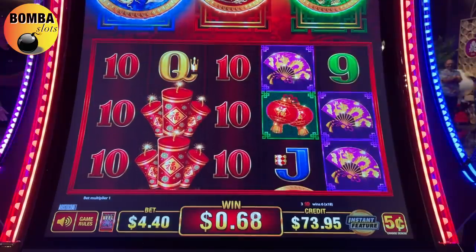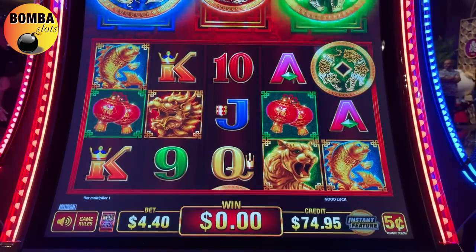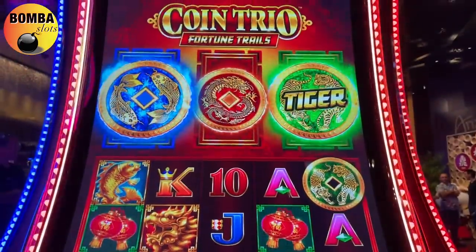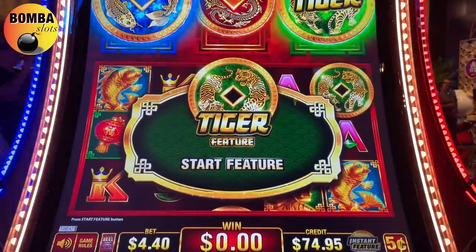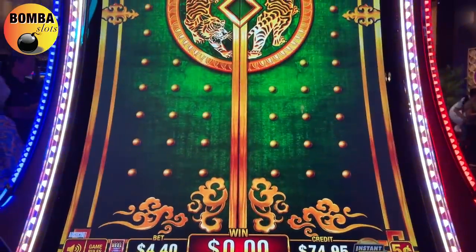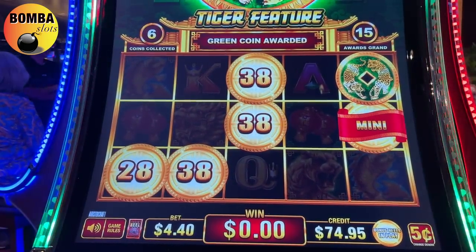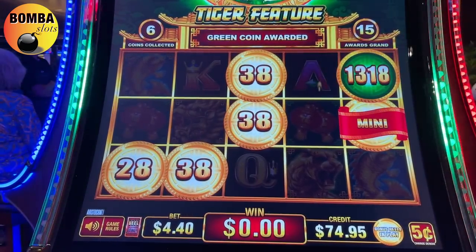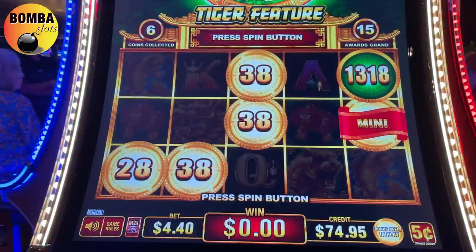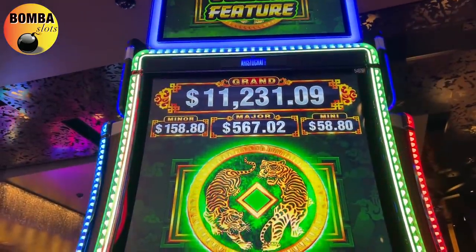Dynamites are wild - what else we got here? Oh, we got it - we got the tiger guys! I'm not sure what it does, we'll find out together. 15 of them award the grand - we just won the mini! It adds up, so the green one collects them all. So $58.80 for the mini. Let me show you the progressive: $158 for the minor, $567 for the major, $11,000 for the grand.